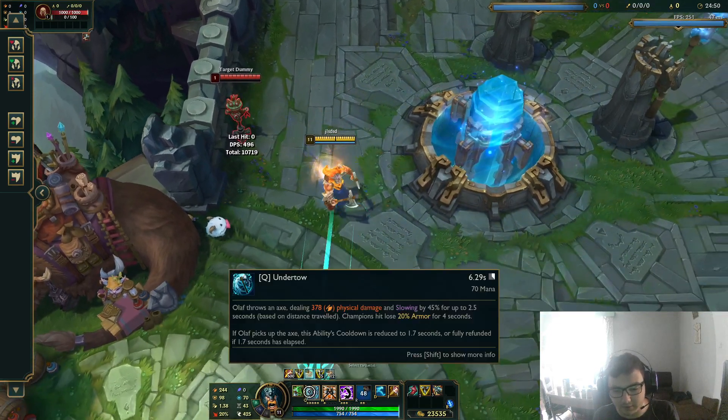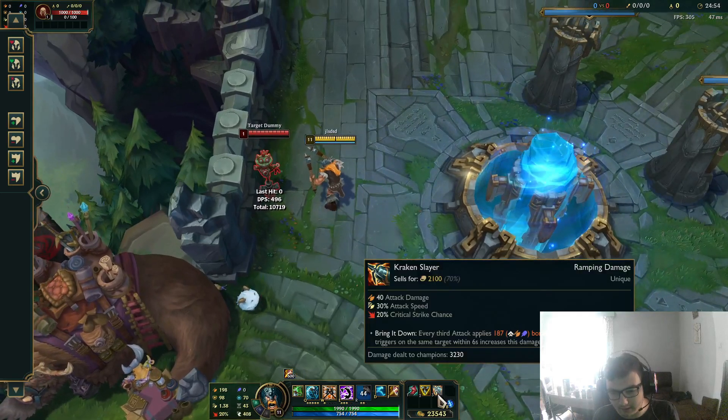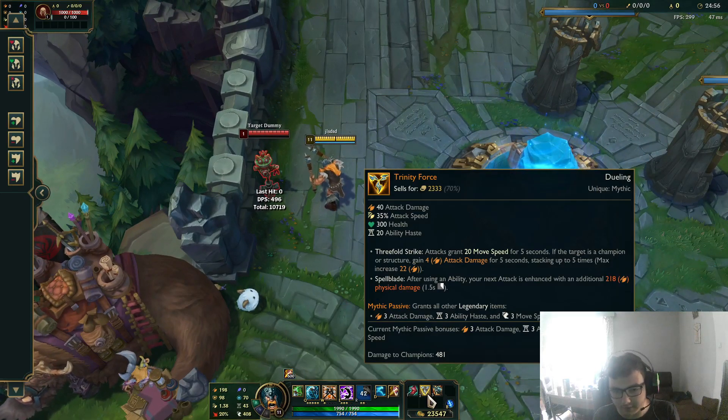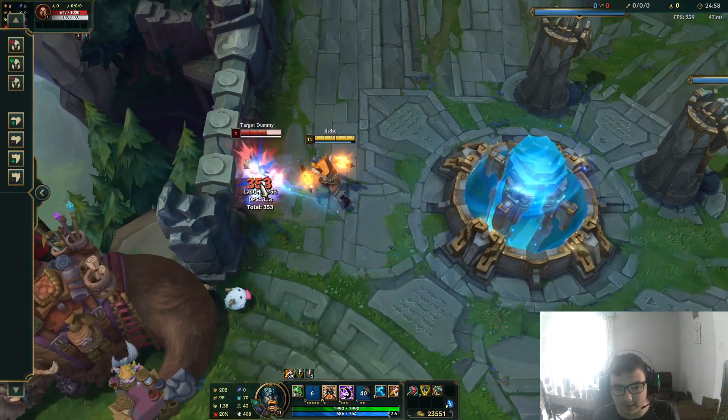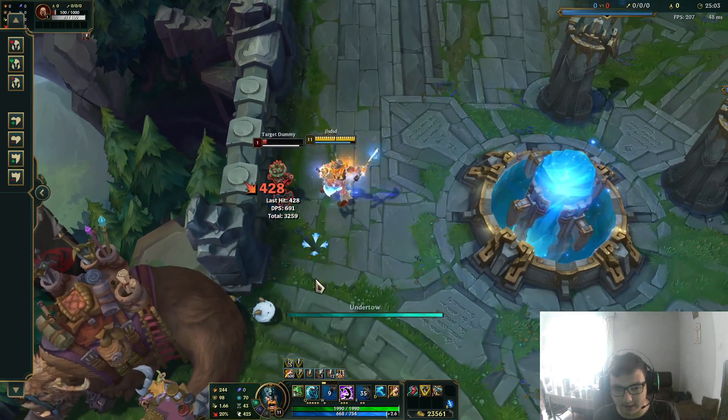Your Q also penetrates armor, which favors both Kraken and Trinity Force because both of these items deal physical damage. This means the build will allow you to super hard carry.